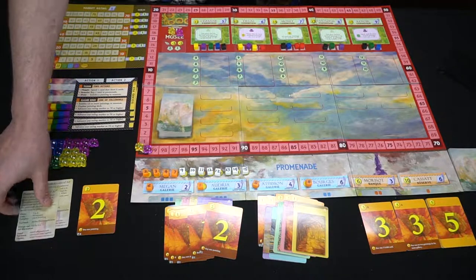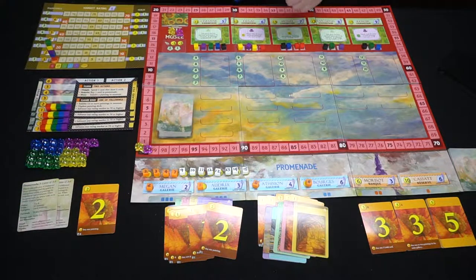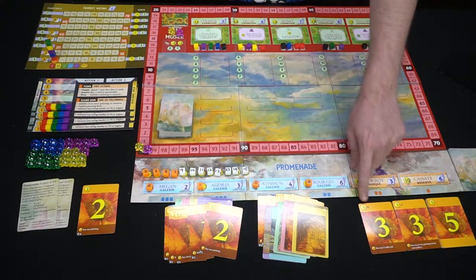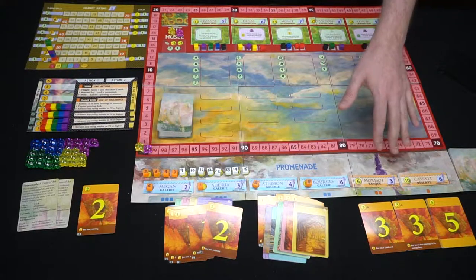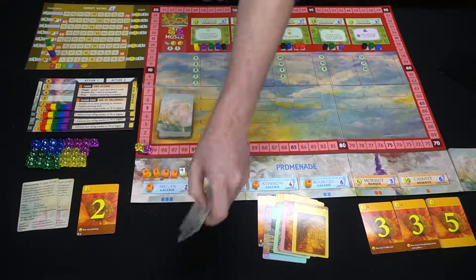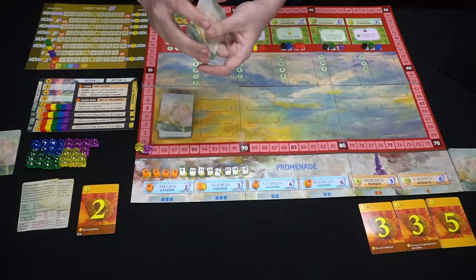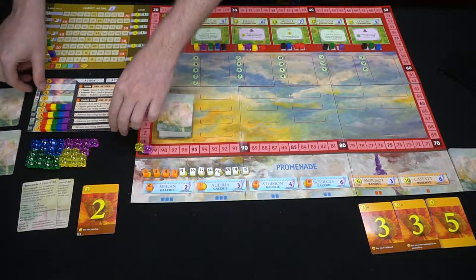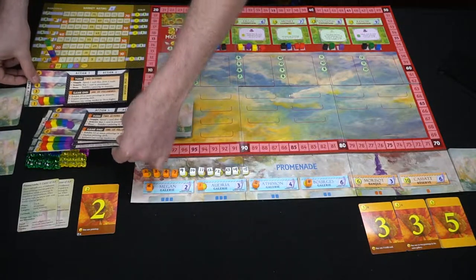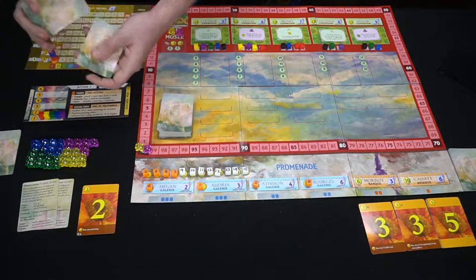You'll get your deck as well as one of these player reference cards that explains the game. You'll also be placing your gold cards over here that you can go ahead and purchase — they do different things. Take your deck of cards, shuffle it, and make sure everybody has their own unique shuffle going on, along with their player boards.